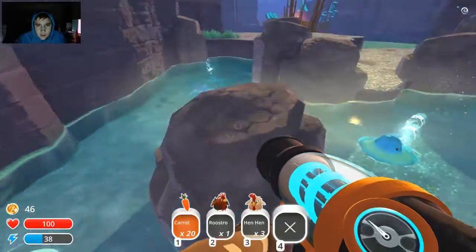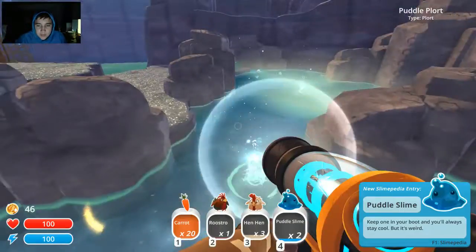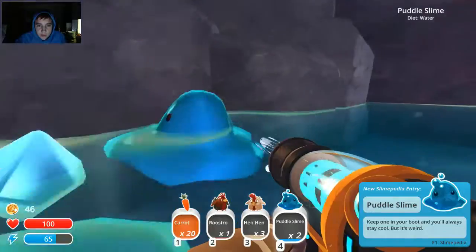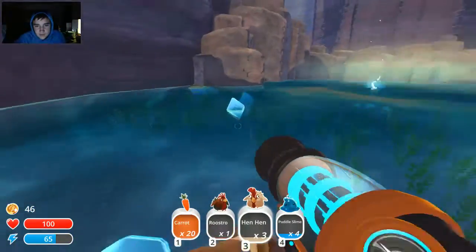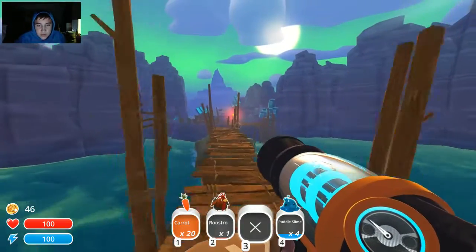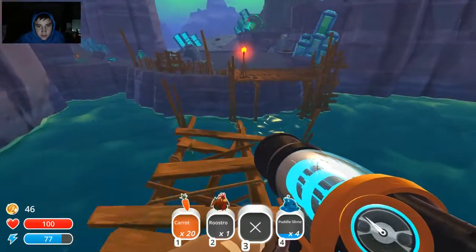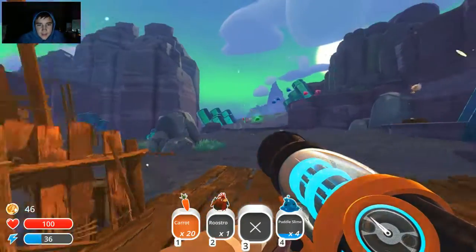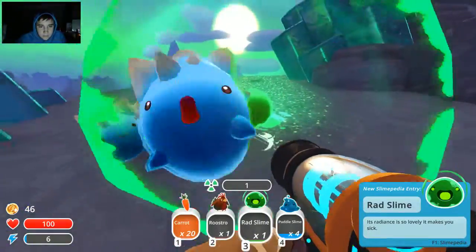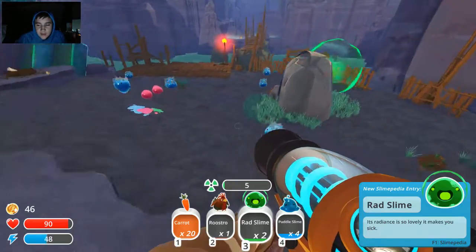So I got a pond which means I can hold puddle slimes, which they produce puddle plorts. Get rid of those chickens I don't need them right now. The reason why I bought the jetpack is cause I need it right here cause I'm going across this ledge. Yeah — rad slimes!